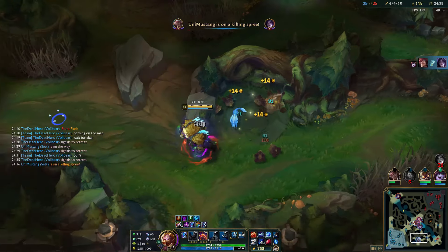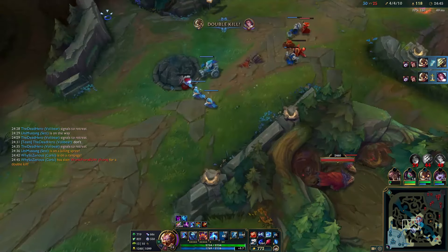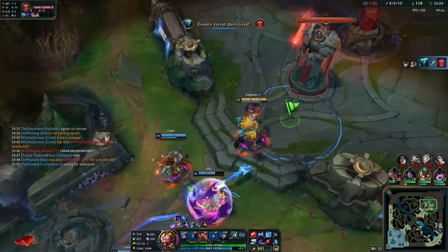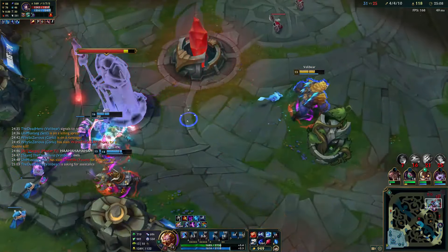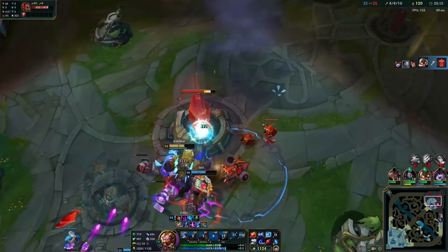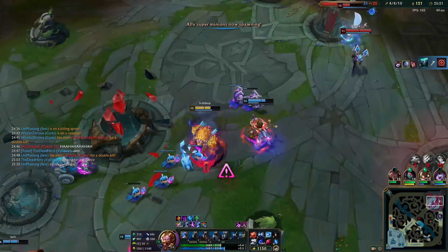Sometimes I overthink things, assuming the enemy won't make mistakes and my allies might make bad calls. But things never go according to plan — the enemy team is actually starting to tilt and flame each other, which gives us a huge advantage now that we have the Baron buff. Although splitting might be more efficient with Baron, we're up against Master Yi and Yuumi, both risky counters if we're isolated. The best move is to stick together. I can position a bit ahead of the team, giving them freedom to deal damage safely from behind while making it hard for the enemy to get past me.